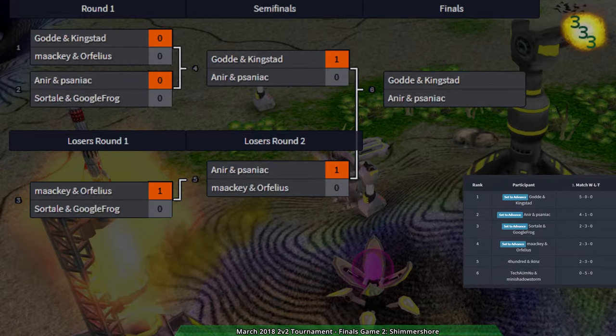Kingstead pointed out the games have been quite short. Yes, they have — but they've been good games, nothing's really dragged out. On Shimmer Shore, we saw earlier with Mackie and Ophelius against Anir and Saniac that Anir and Saniac like that double ship strategy and know how to push it. But I feel like Gorda and Kingstead know how to use another factor — Hover, in Gorda's case most likely, or possibly Amphib — and then combine that with ships for better effects. I was expecting more Thunderbird and Raven, but it was all Swifts, just defeating the raiding. When you think about it, there's not a lot that's going to be coming in there for support with the Bandits.